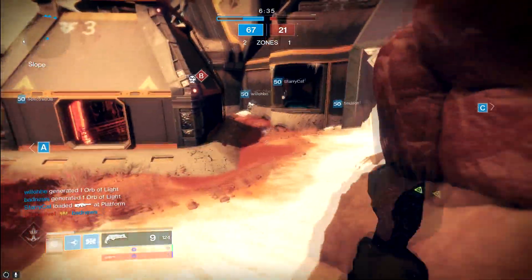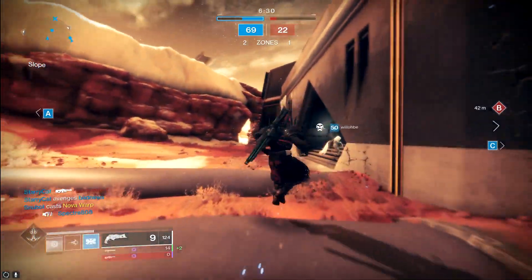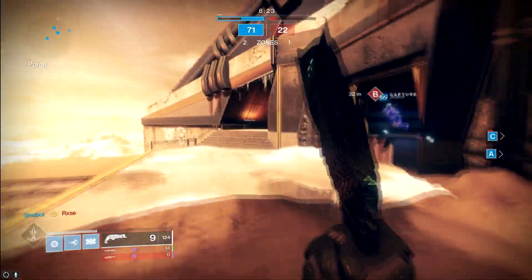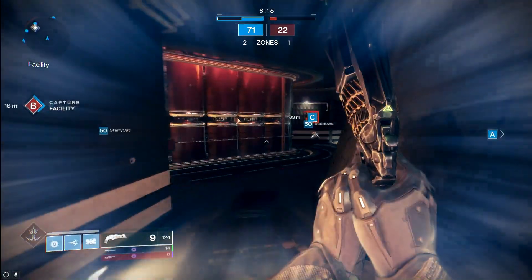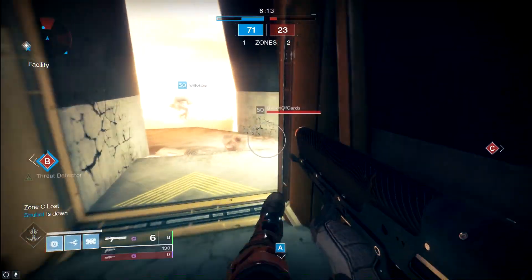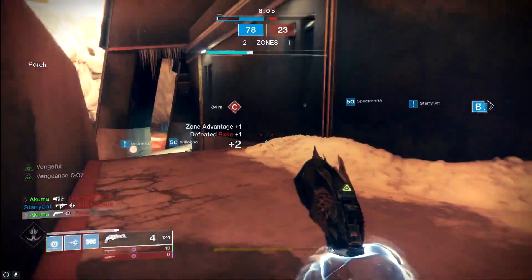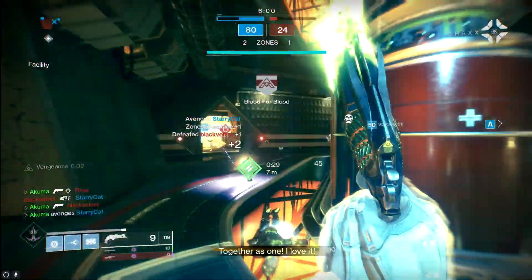Get out of there and get to range, let's get this orb of light really quick. Let's head back into B with our teammates. I can flank around the left side. Let's see if we can get something off here. There's a guy in the back — let that guy use his super. Never follow your teammates' super, you gotta pinch him. Don't pinch. There we go. Another one.